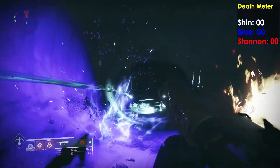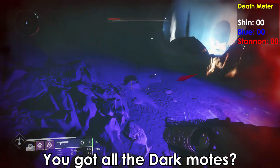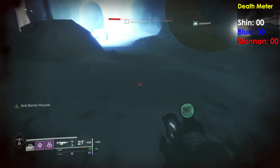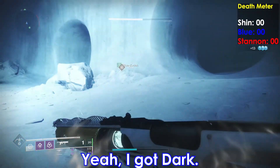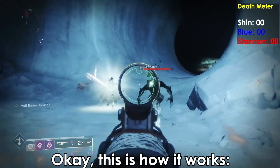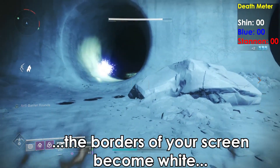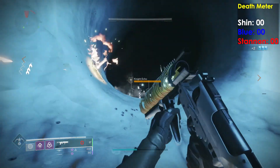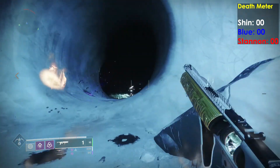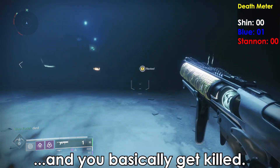These guys are tough. I got dark modes. You got all the dark modes? This is how it works: when you stand in the light, the borders of your screen become white and you create light modes. When you're standing in the shadow, the borders of your screen become black, and you basically get killed.